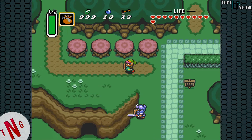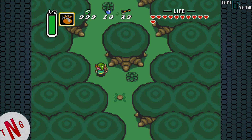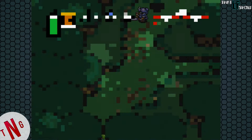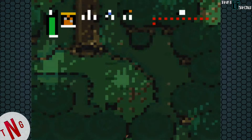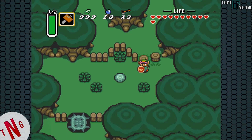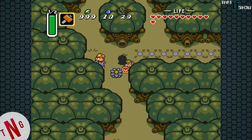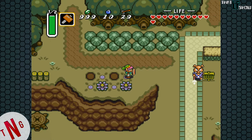We need to access the dark world right now. And the only way that we can really access the dark world, or at least the dark world counterpart of Kakariko Village, is by going through the Lost Woods and finding a portal through there. We can't lift that big rock yet, so we're gonna have to go through that way. Luckily, we have a little bit of a shortcut, thanks to those bushes.